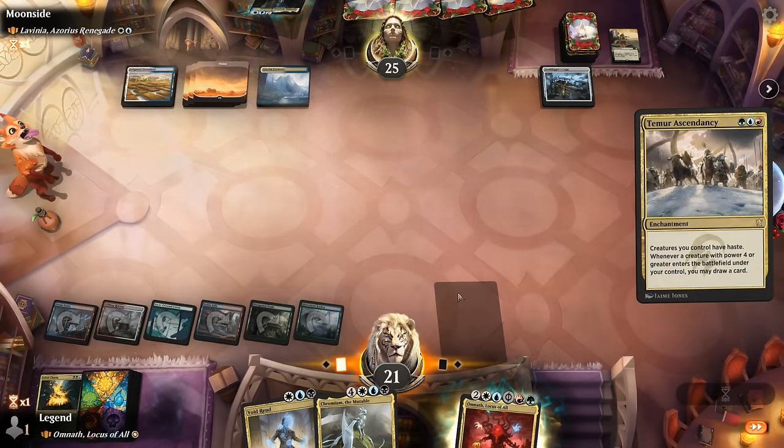Next up — could play Borborygmos if we draw a land we can take out Kethis, versus can I cast Nicol Bolas? Yes, with a Halfling. So that's probably the way to go. Attack for four — don't expect too many haste creatures, maybe a Questing Beast, but I don't necessarily want to trade for Omnath. Halfling putting in some good work. Opponent with a Davriel next — always leads to some interesting situations. Opponent gets to draw three, the drawback being they have to exile two cards from hand.